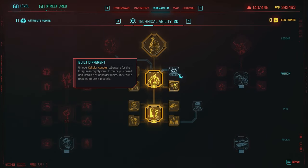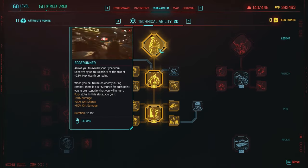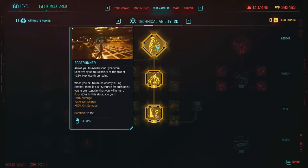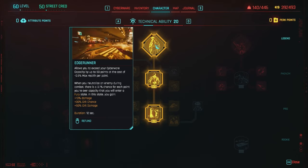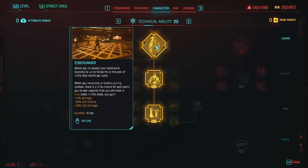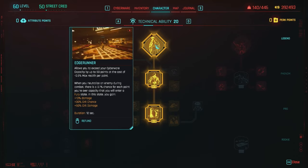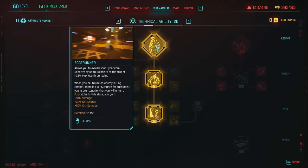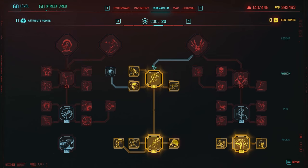You definitely want Cyborg and Extend Warranty as well. We don't need Built Different since we're not using the cellular adapter cyberware, but you definitely want Edge Runner. It allows you to exceed cyberware capacity by up to 50 points at the cost of minus 0.5% max health per point. When you neutralize an enemy during combat, there's a 0.1% chance per overcapacity point that you'll enter the Fury state — gaining plus 10% damage, plus 30% crit chance, and plus 50% crit damage. It's essentially cyberpsychosis, but it's extremely good. For Cool, I have it at level 20 but you really only need 15.